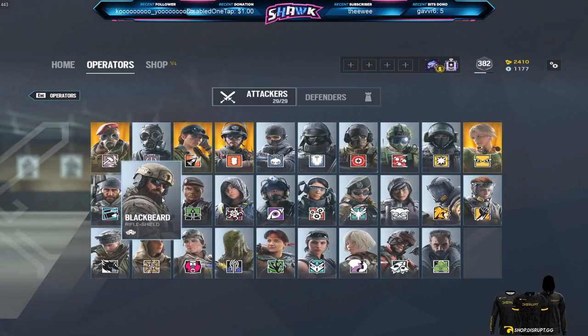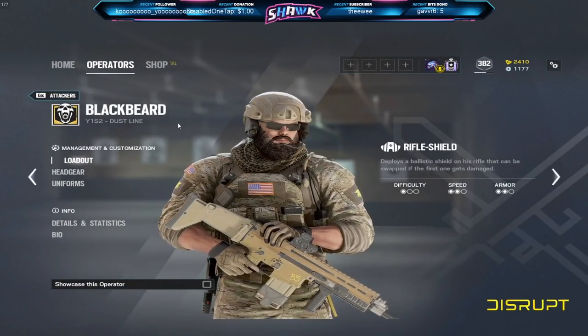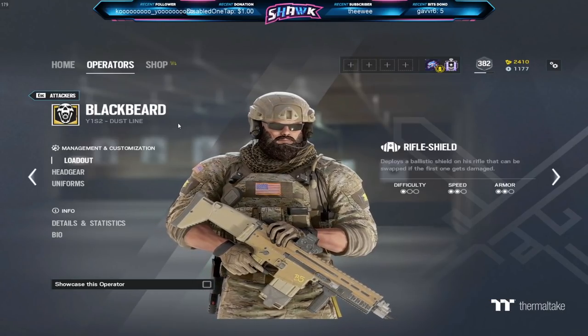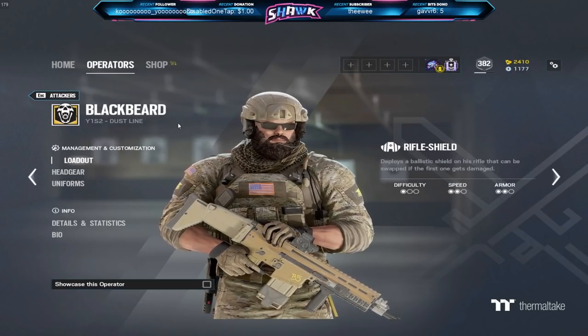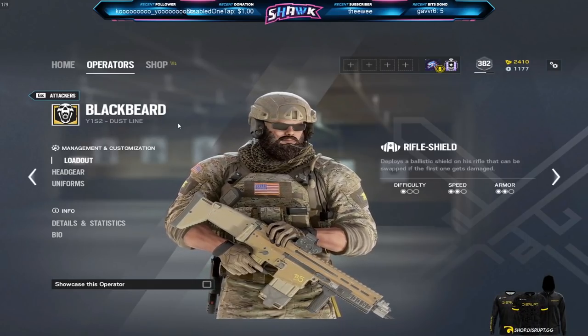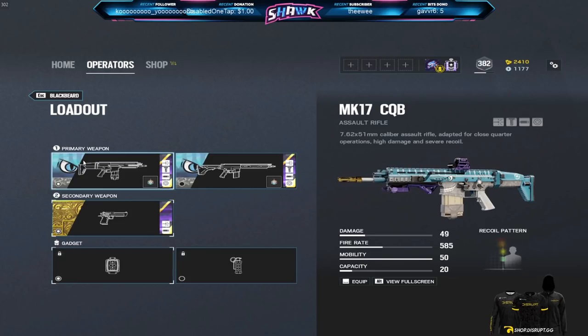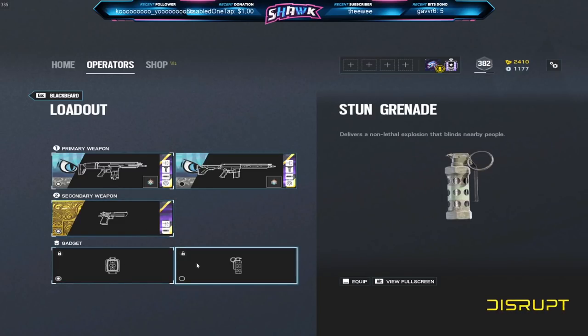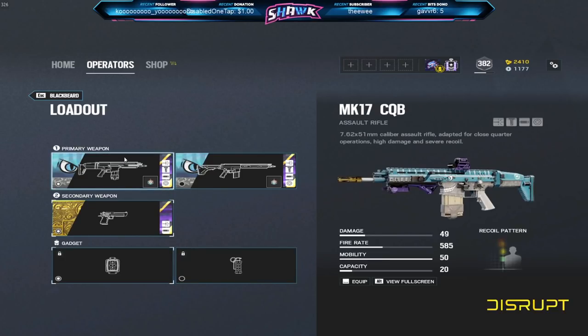Our next operator is Blackbeard. I think Blackbeard is a really good operator for new players. These players aren't going to know the pixel peaks, the prefires, and certain angles that seasoned players hold. If you're a brand new player, you're not going to know the maps or the common places to sit. Blackbeard's shield is going to give that slight edge so that if you get shot at from a pixel peak, you'll have a little bit of extra time to see where you're getting shot from and react. Blackbeard's got the MK17, which is a pretty good assault rifle, and the DMR, which I prefer to run, as well as the Deagle — a great secondary. He's also got breaching charges and flashes, so overall a pretty good loadout for new players.